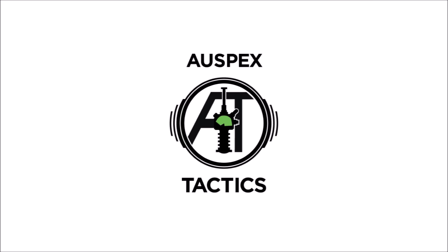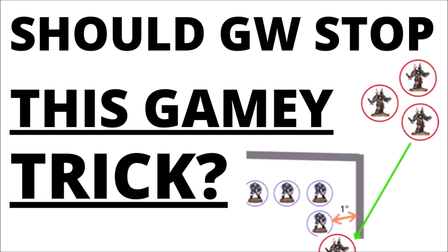Hello and welcome back to Warpets Tactics, where today I thought it would be interesting to take a quick video to talk through the weirdness of ruin walls and trying to block enemy bases from getting to the wrong side of them — what I'd see as a bit of a rules exploit really, rather than something that Games Workshop intended, and the different ways that people have tried to either ignore it, play around it, or rule against it.